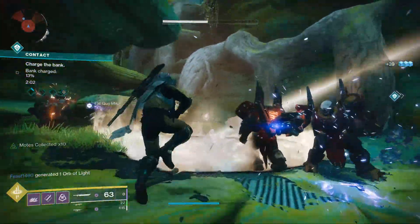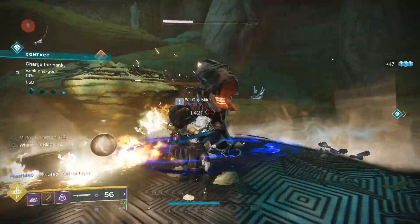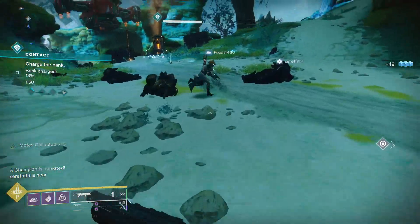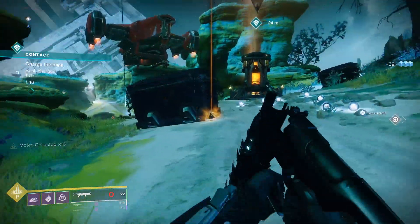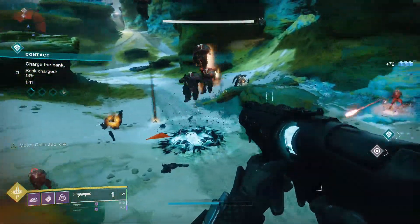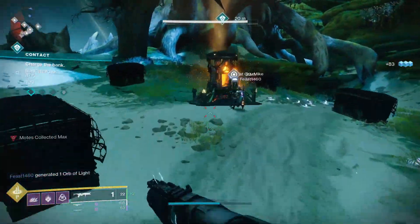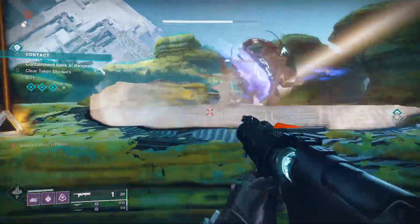There are a total of four rounds in this public event, and about halfway through each one, you'll hear a little chime. With that chime, you'll see a beam of light come out of the little Dorito, and you'll see it go to an area. Head there and kill everything. Be wary — it's usually a barrier champion, so be mindful and have a mod equipped to handle that, or just have the Falling Guillotine Sword equipped, as it destroys them in one or two hits.